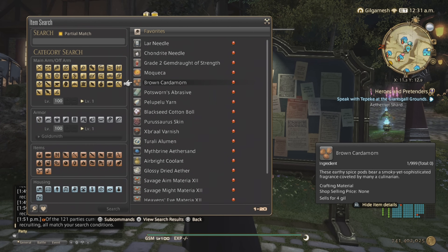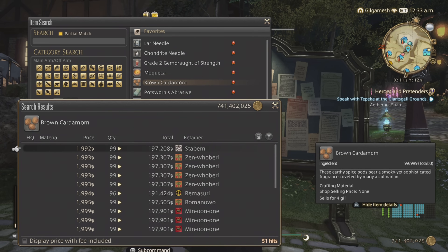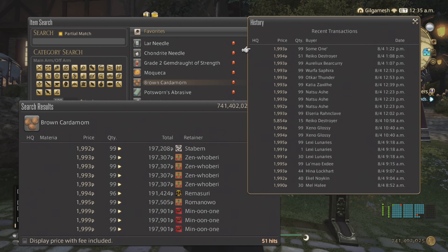Next is the orange script item — the Brown Cardamom — which is used in making that food and one other recipe. It takes one to make three of those food items. Selling 99 might not be a great idea, but if your sales history shows people are buying in that quantity, then go with that. It's going to take a lot of scripts to get a lot of these items, so I would go with low amounts.